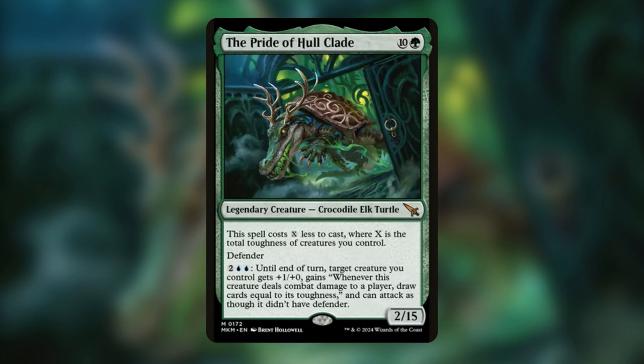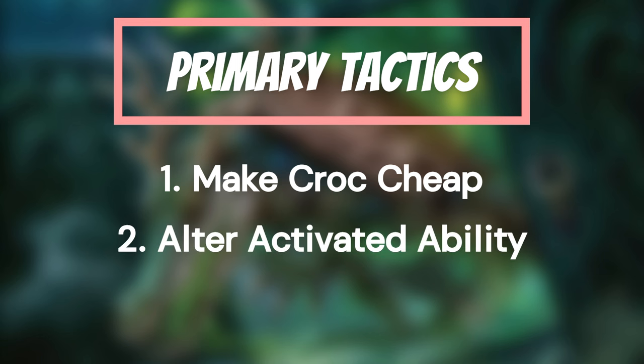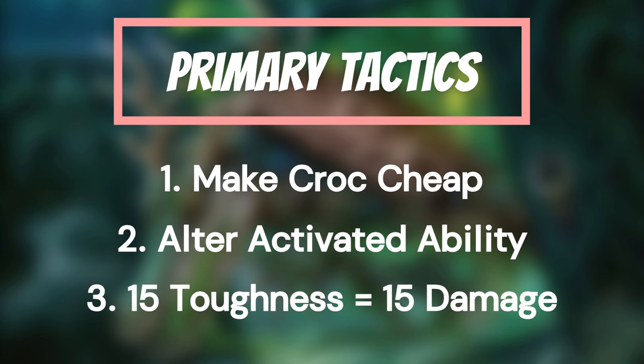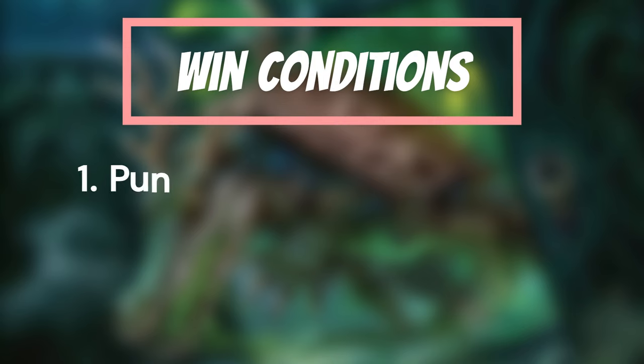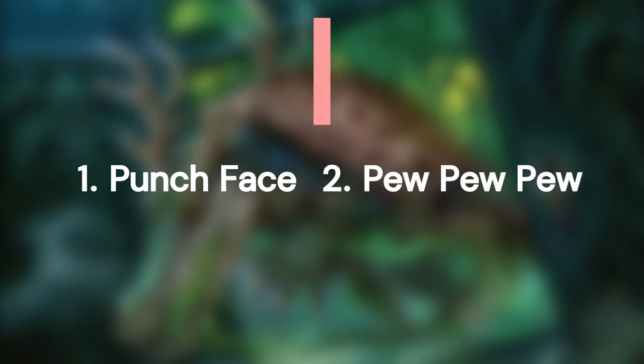Here are the three main strategies we want to target. First, reducing the casting cost of our commander — the fastest way is by playing high toughness creatures rather than traditional ramp spells. Second, exploiting that powerful activated ability by reducing its cost and stacking it multiple times on our commander or powering up our other creatures. And lastly, taking advantage of that massive 2/15 body — let's give it some evasion and see if it can deal 15 damage on hit. Our primary win con will be through combat damage or pinging effects from drawing so many cards.